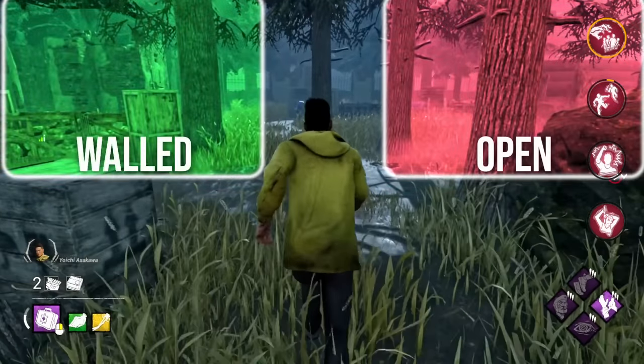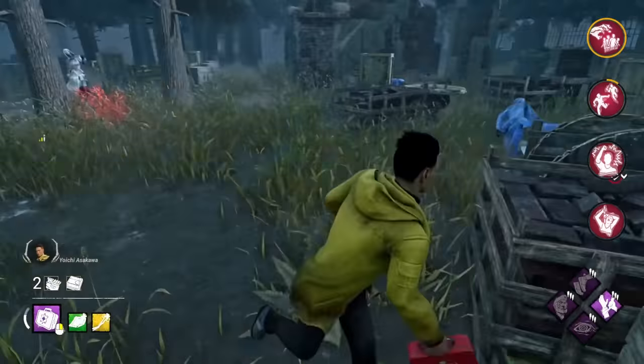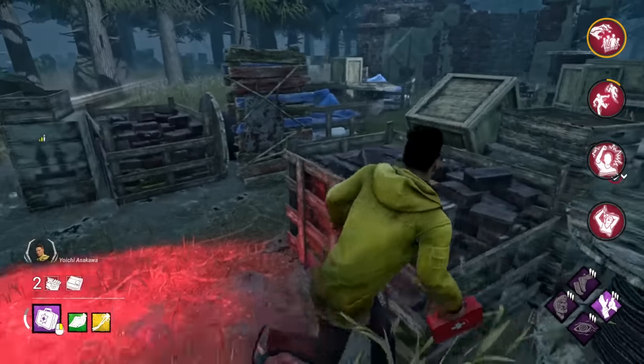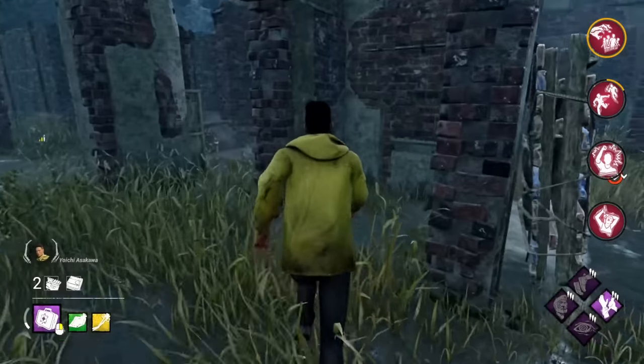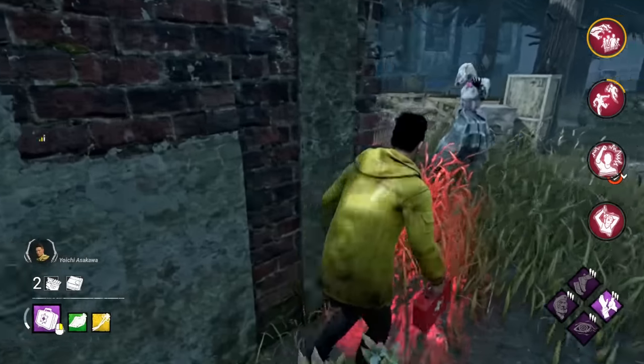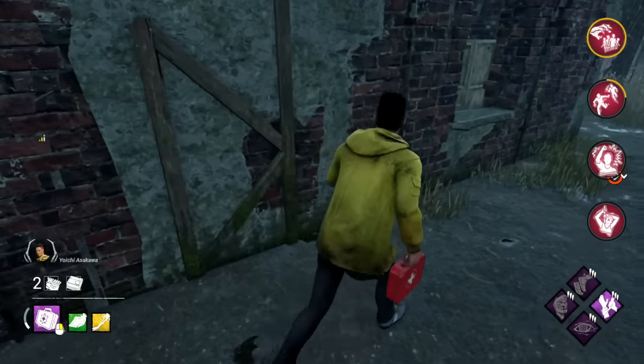When deciding where to take the chase, keep in mind that open areas are very easy for the Nurse to track you in. Even very clumsy Nurses will often down you in just mere seconds. When possible, try to avoid these and instead take the chase to places with high walls and tall obstacles. Breaking line of sight against the Nurse is the most important thing that you can do in chase, period.